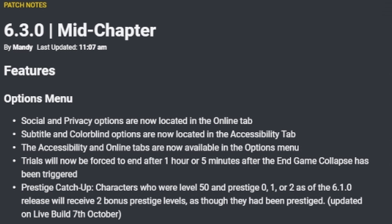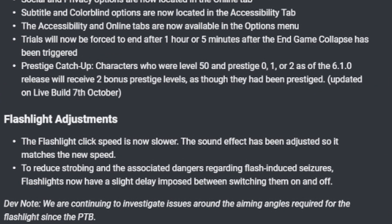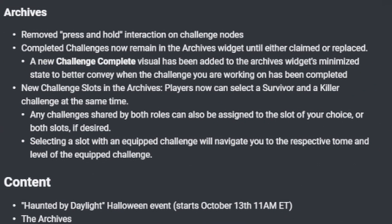Now here come the flashlight adjustments. If you saw anyone playing on the PTB, you noticed there are a lot of changes to flashlights. The flashlight click speed is now slower. The sound effects have been adjusted to match the new speed, to reduce strobing and the associated dangers regarding flashlight-induced seizures. Flashlights now have a slight delay imposed between switching them on and off. Developer note: they are continuing to investigate issues around the aiming angles required for flashlights.